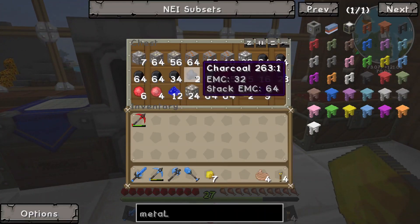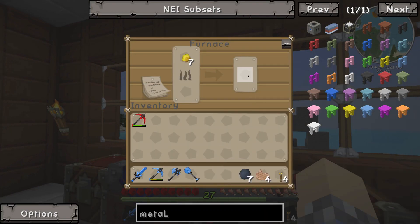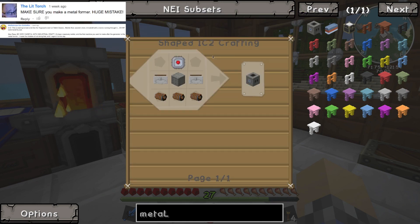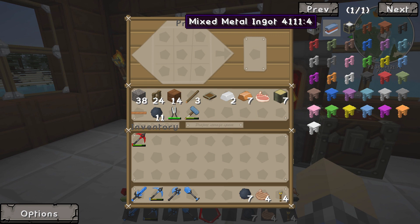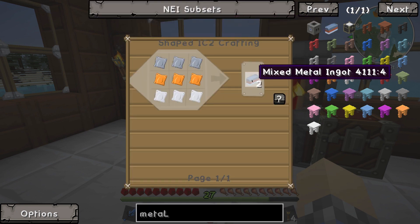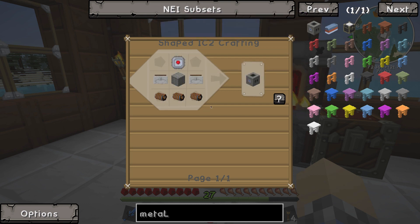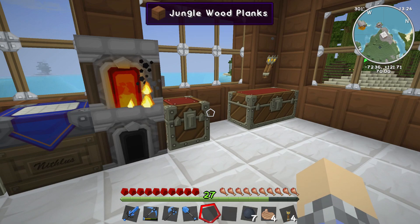We're going to need tons of rubber for today's project. A lot of people have commented saying I need to build the Metal Former, which is a pretty cool machine that does the job of the hammer and cutters except using power. While this is very useful, I don't think it's necessary just yet. There are a couple other things we can build that will help us get more out of our resources before we build that.